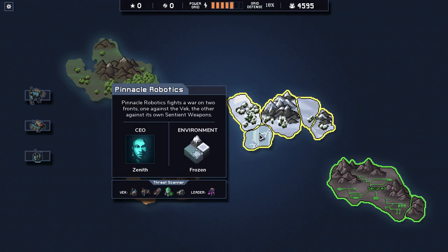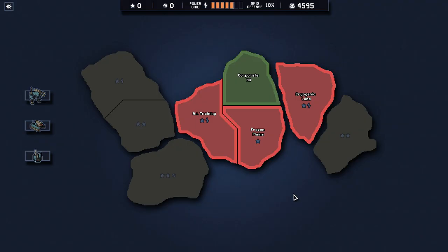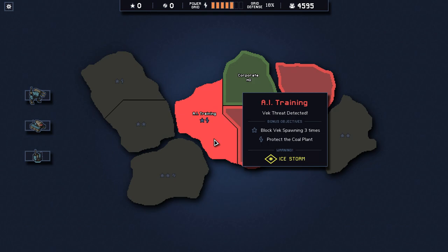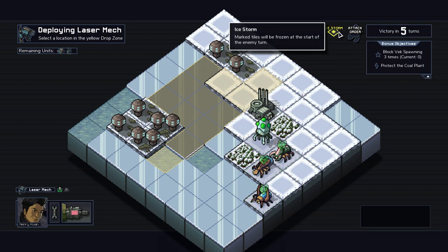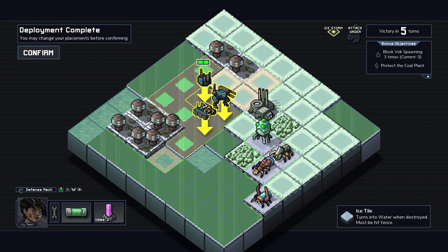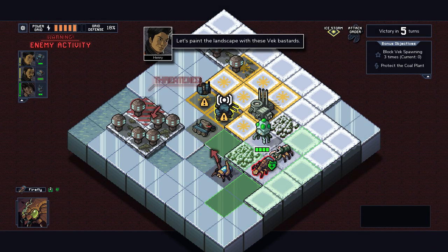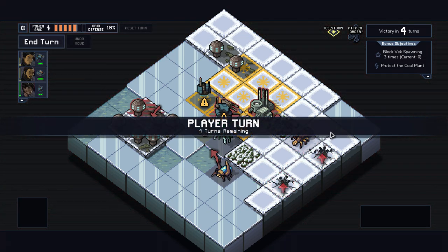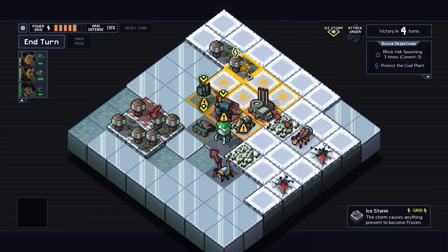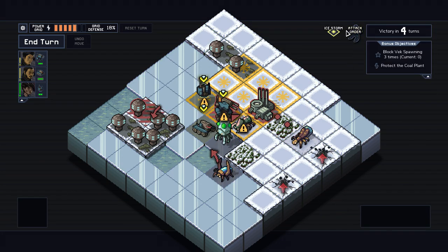Welcome back to Into the Breach — we're going to try the ice island now. The AI training shows 'ice storm,' which is interesting. It says marked tiles will be frozen at the start of the enemy turn. Moving mechs into opportune positions. The enemies are going to be frozen, which means they'll be iced — and that's a good thing for us.